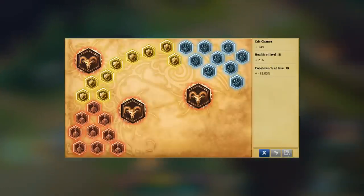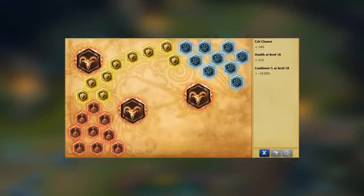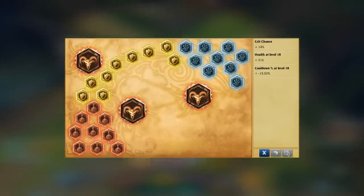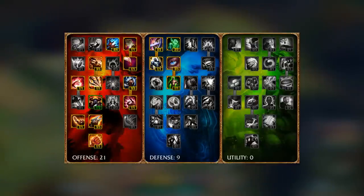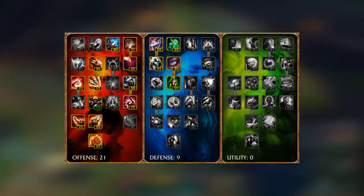As for his rune page, I recommend taking Crit Chance Marks, Health Per Level Seals, Cooldown Reduction Per Level Glyphs, and Crit Chance Quintessences. For his Masteries page, you'll want 21 in the Offense and 9 in the Defense. Here's the page I like to take.